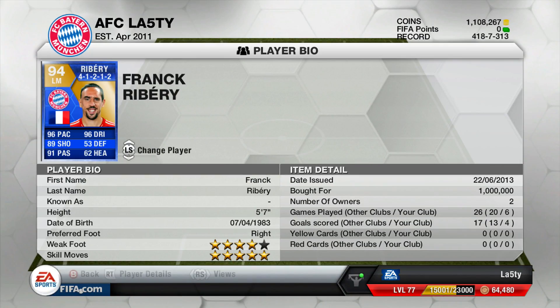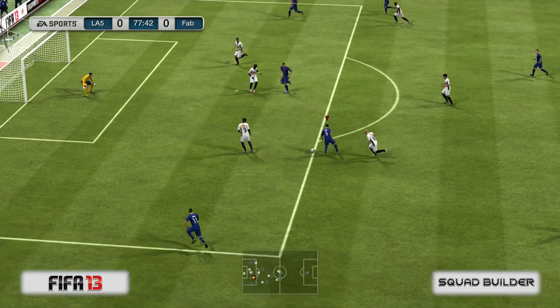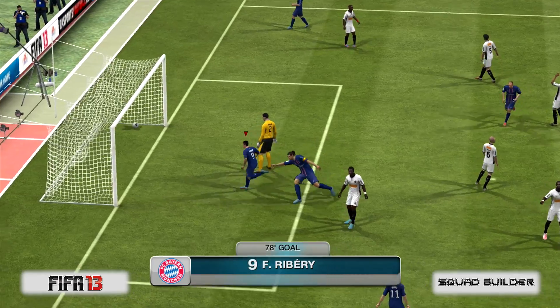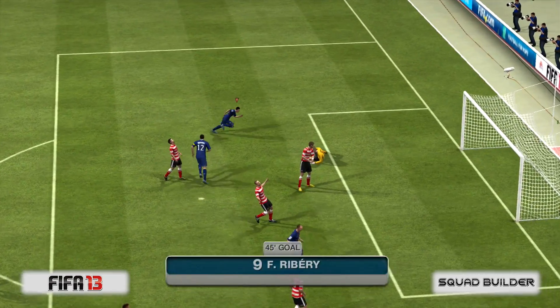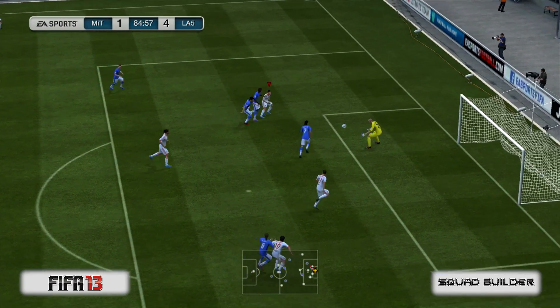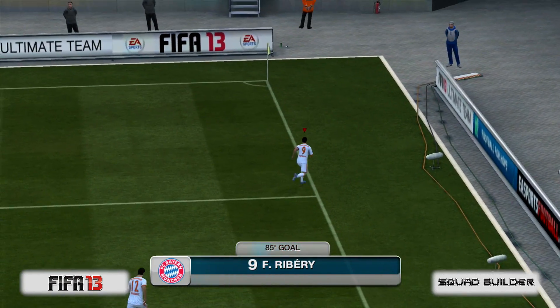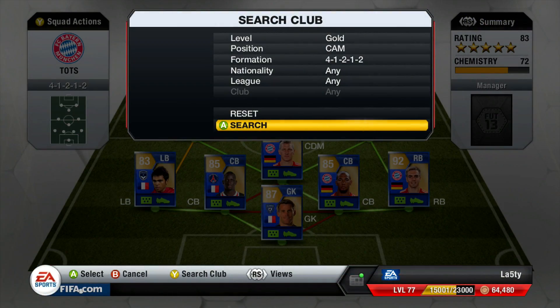Team of the Season Frank Ribery is next — exactly one million coins paid for him. Five-star skill moves, four-star weak foot, 96 pace, 96 dribbling, 89 shooting, 91 passing — just ridiculous stats. He wasn't quite as good as Robin, though, who was actually better for this team in my opinion. Ribery had to do a hell of a lot to keep up — four goals in six games is pretty good for a left mid. Love that body opening and fantastic finish, and a nice bit of LT-RT dribbling past the defender.